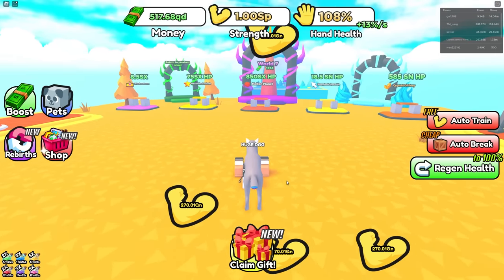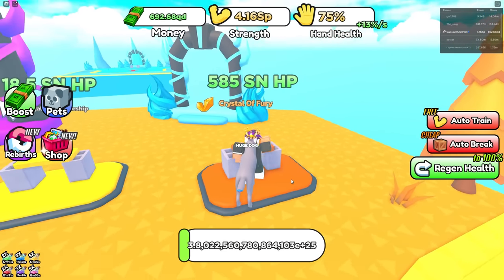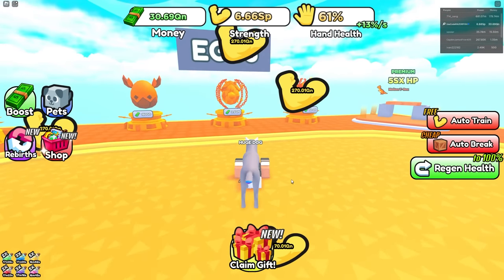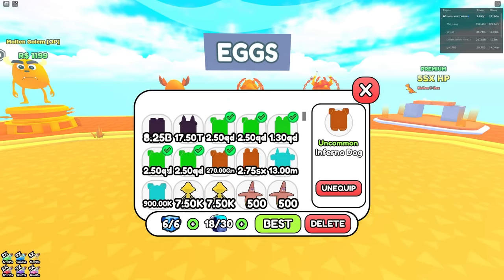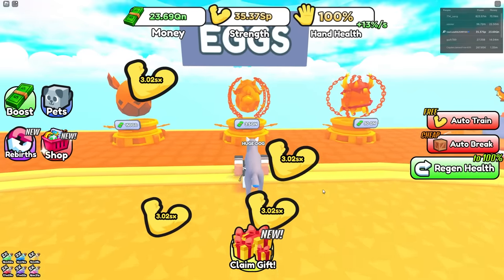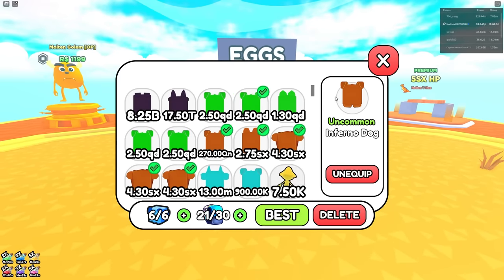I don't even know what to say — we beat the game, we literally beat the game. I could almost break this board over here — yes! I have 30 QN from that, and I can buy myself one of these eggs. I got Infernal Panda — 2.75 SX! We're buying a lot of these infernal sheep too. Let's spam buy these — another infernal sheep! My whole pet inventory is gonna be insane.